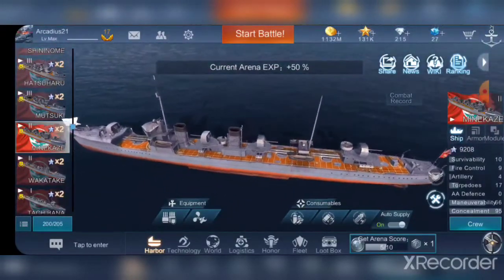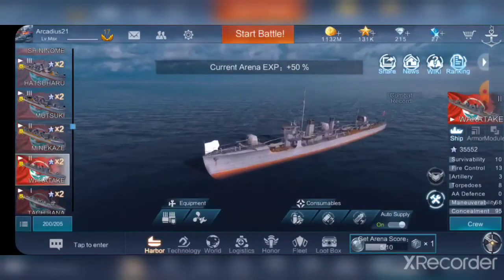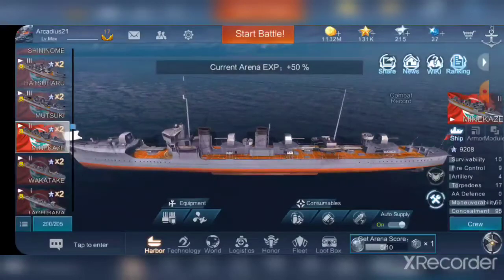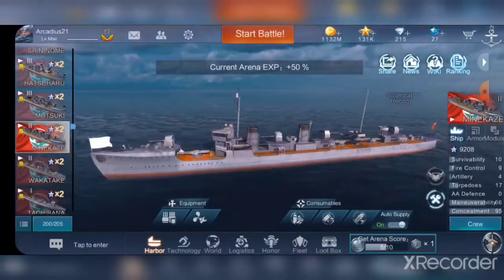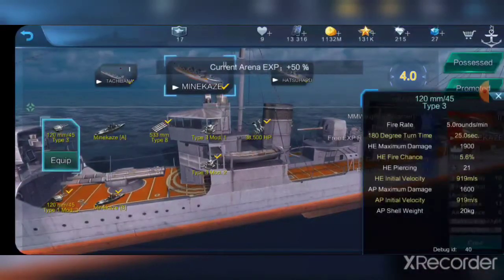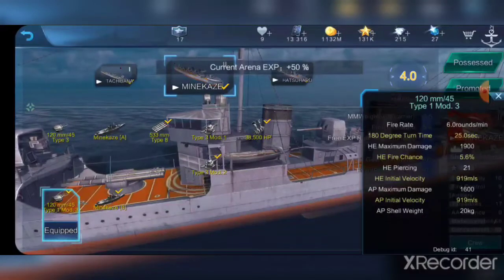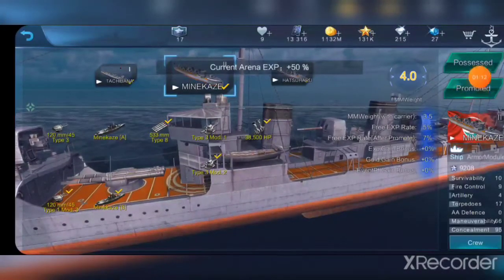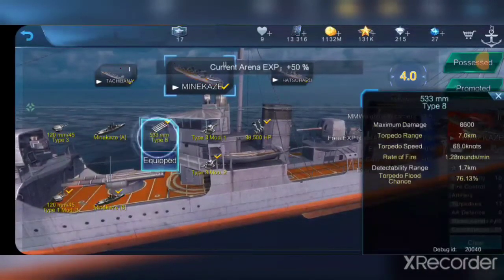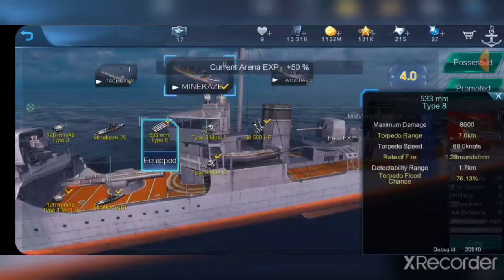Now Minikaze is not a bad ship, however she differs quite a bit — she's very much similar to Wakatake. To start off you do have four guns, you can see the different gun layout for the rear two. These guns are the same ones you have on all Japanese destroyers at this tier: the 120 mils. You can upgrade them to six rounds a minute but they still have a 25-second turn time. Your health is 10,900, torpedoes go 7 kilometers, do 68 knots, really good rate of fire, and do max 8,600 damage.